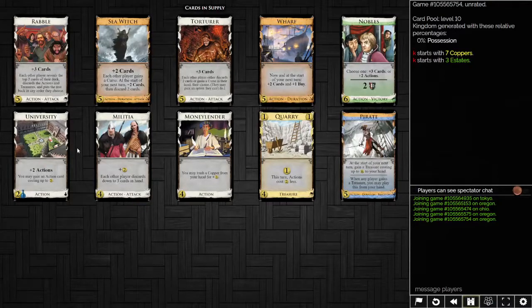Can you wait on University? You're going to be University-ing into Wharves and eventually buying Nobles. You're okay with a lot of Universities. The alternative is you skip University and go for Moneylender into Sea Witch into Nobles. But I think the deck is still okay even with a bunch of curses, because you've got Sea Witch and Wharf. Torturer doesn't seem that great — you're going to run out of curses soon and then it does nothing. Rabble is still pretty nasty, but Sea Witch's duration sifting undoes the problem. Sea Witch is another very clear winner on this board.